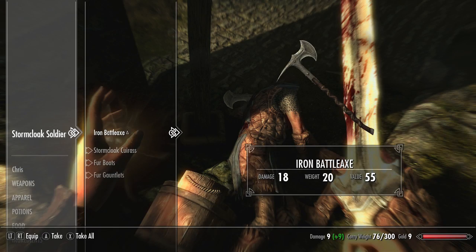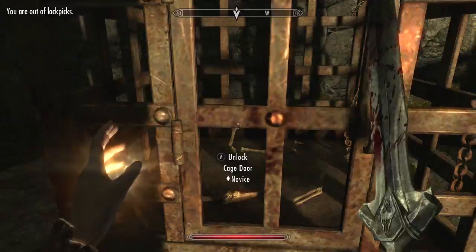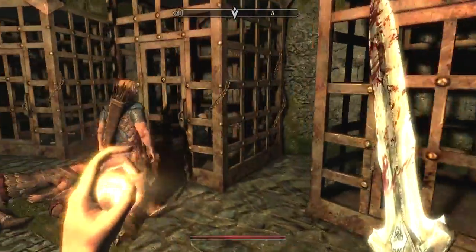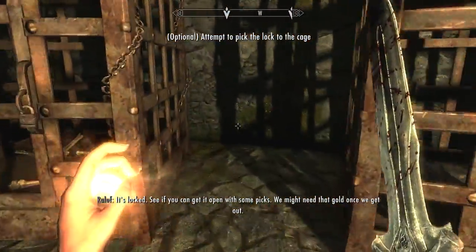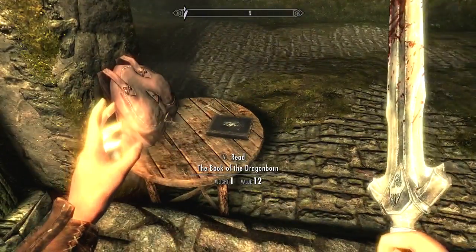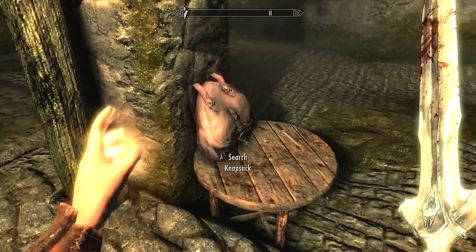Iron battle axe — I don't want to be a two-handed person. I don't have any lockpicks to get inside of this. It's locked — see if you can get it open. We might need that gold once we get out. I don't know where the lockpicks are. Book of the Dragonborn. Dovahkiin. Lockpicks — here we go!